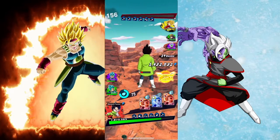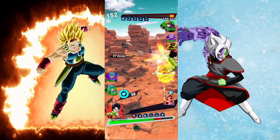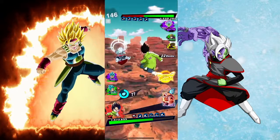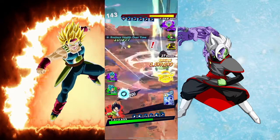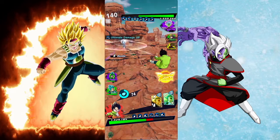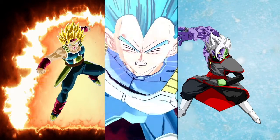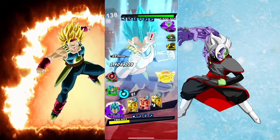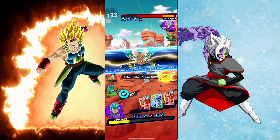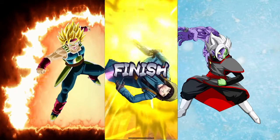Wait, this might be a bot — maybe it's not, I don't know, we're just gonna leave it. We need some Ki. That purple Vegeta hits hard! All right, we're gonna pop this, hit this, and then go out to red. I'll see you guys in the next match.